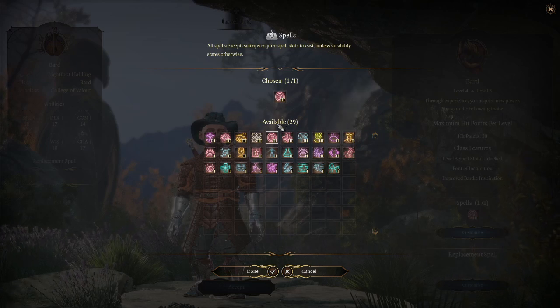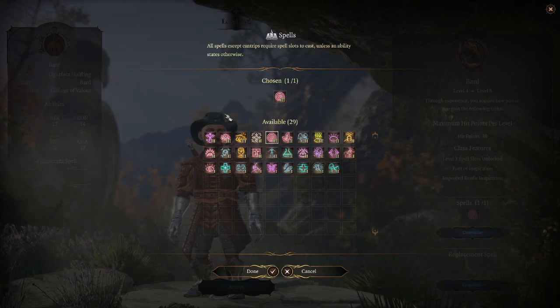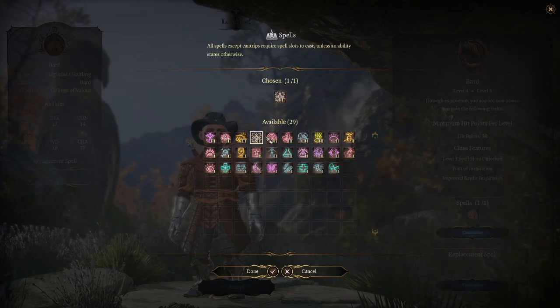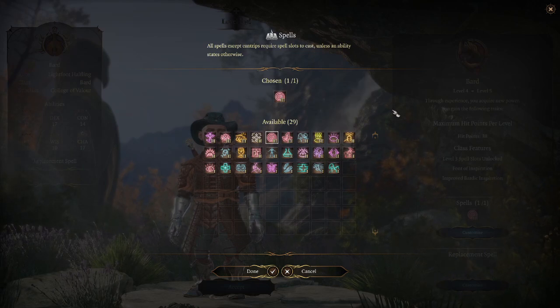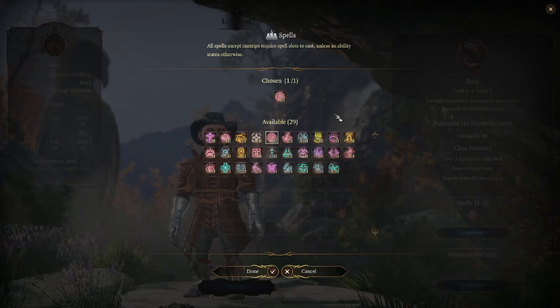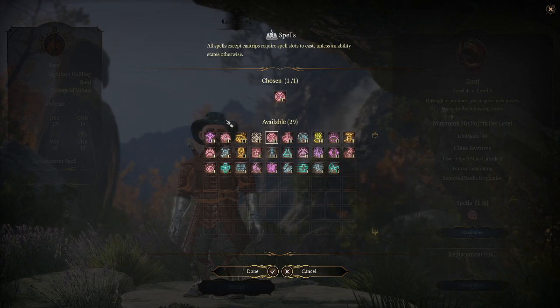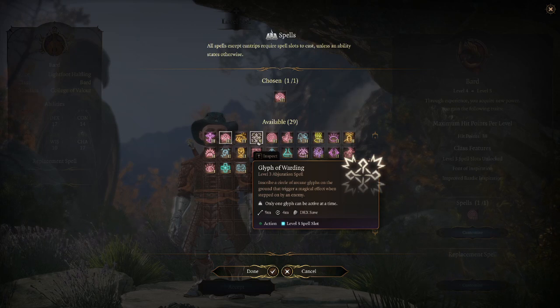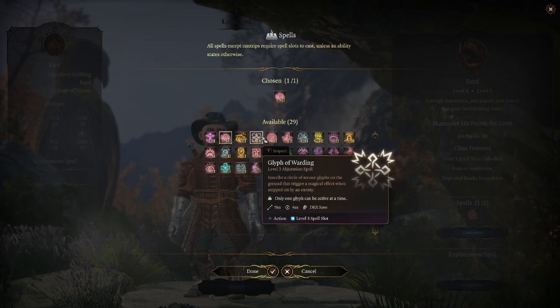The gist of the Bard's level 3 spell selection is that it gets all of the really good control spells and that's it. Fear, Glyph of Warding, and Hypnotic Pattern — I consider these the big three control spells in this patch. I typically cast Fear whenever I can use it to proc attacks of opportunity and have my concentration available, and for all other situations I'm casting Glyph of Warding. Glyph of Warding is also a pretty good AoE damage spell, so it can flex into AoE damage.